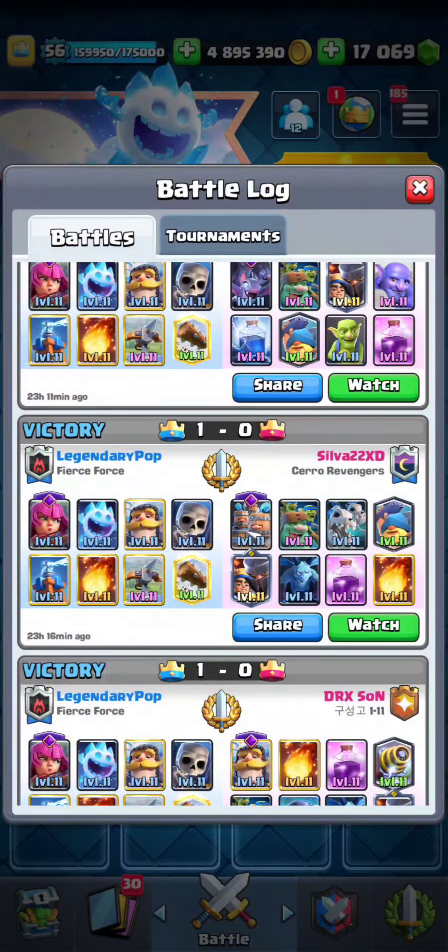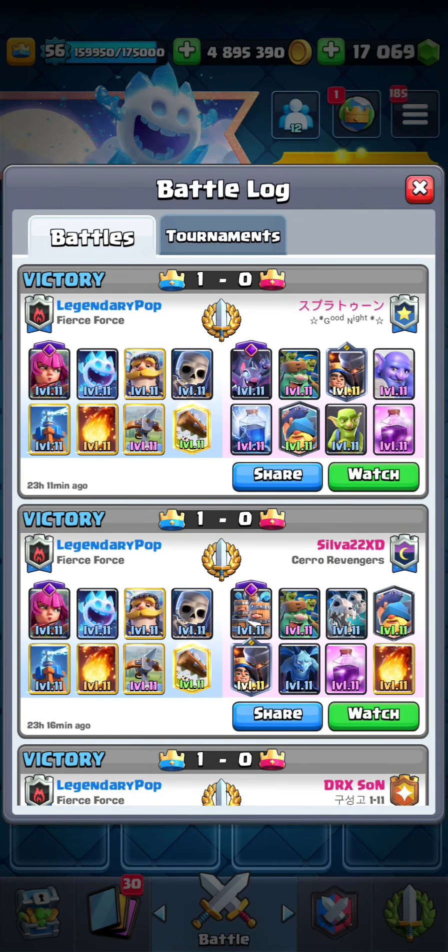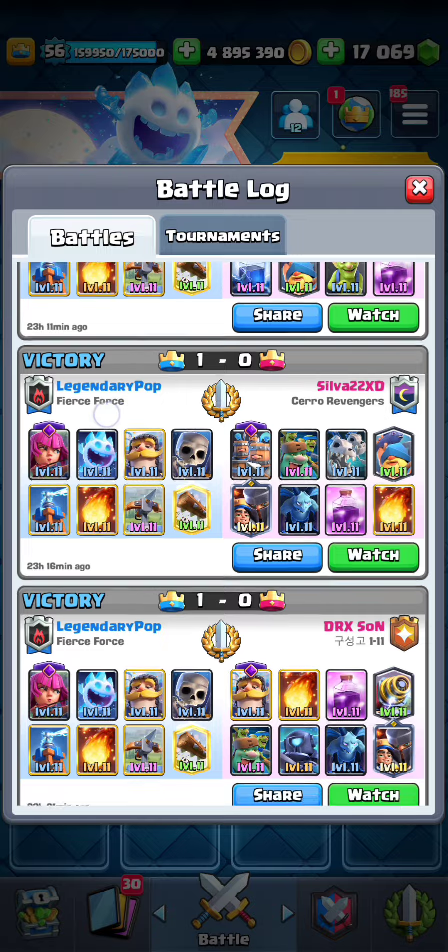On that point about defensive Expos in triple: it's because elixir just flows faster in triple. So the 30 seconds of a defensive Expo in triple are worth more than 30 seconds of an Expo in double, if that makes sense. That's why I feel like to get value you take them in triple. Plus two defensive Expos get you through the entirety of triple elixir. Anyway, this was a crazy match — you guys will enjoy this one.